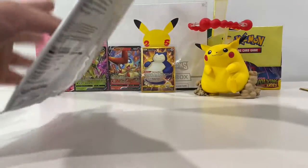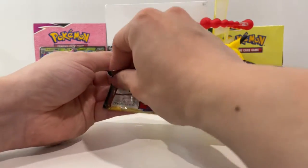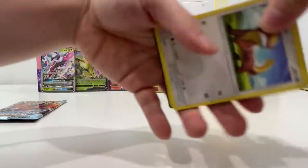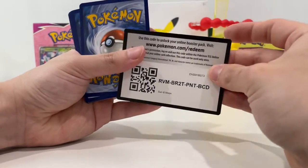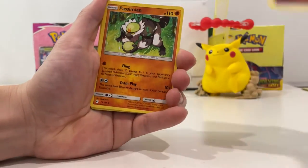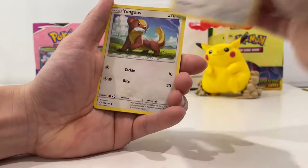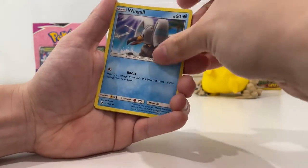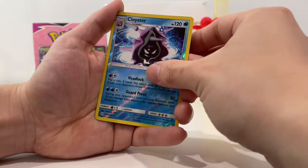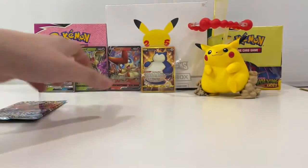Chimchar, give us the luck! I'm going to open Chilling Rain last because that's been our luckiest pack — let's do Sun and Moon second last. Fighting Energy, Passimian, Ilma, Spindas, Yungoose, Serskit, Wingo, Popplio — oh, that's cute — Cloyster. Beware of this pack, I say.